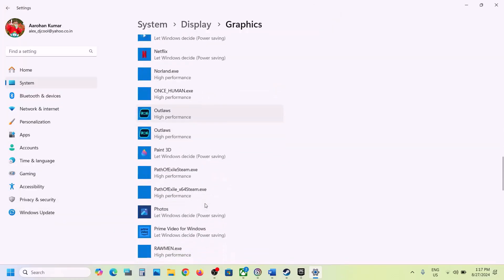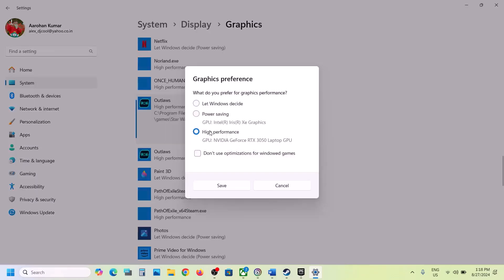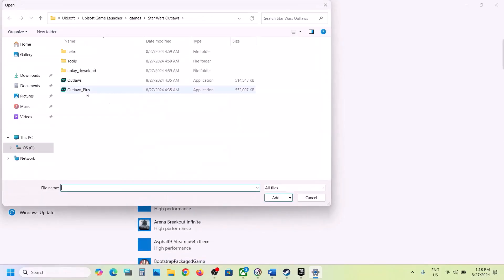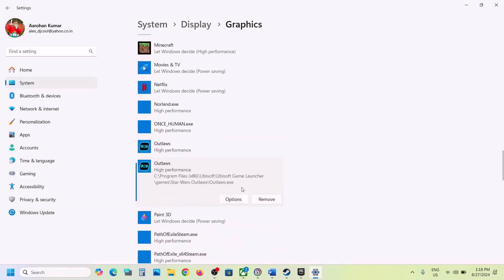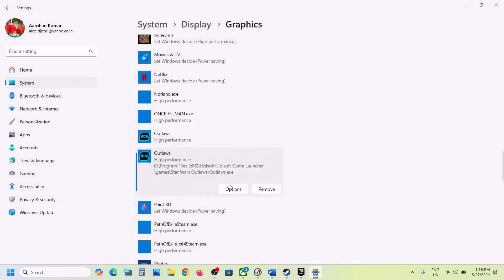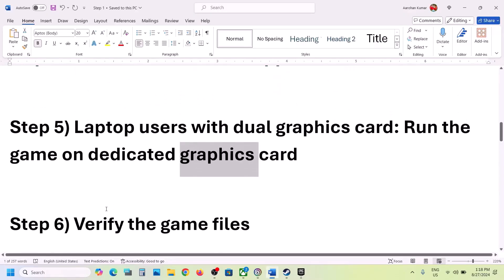Once the game is added, click on it and then click Options. Select High Performance and click Save. Do the same thing with the second EXE file — click Browse, select the second EXE file, click Add, then click Options, select High Performance, and click Save. Then launch the game and check.